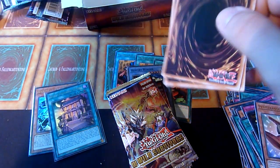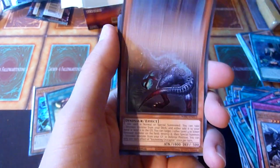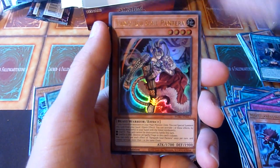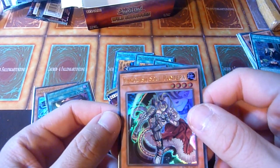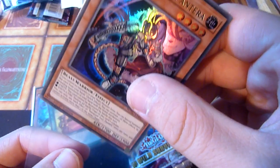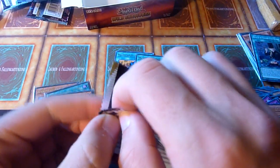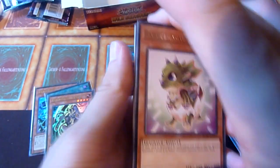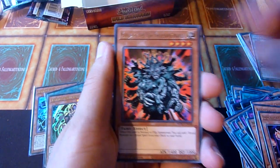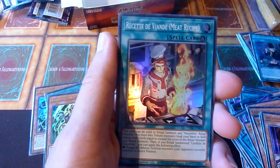Come on, Hungry Burger — show yourself. Ultra rare number three: Vanquish Soul Pantera. Why do I hear metal in my head now? Manju again. Double Evolution Pill again. So many repetitive rares in here.